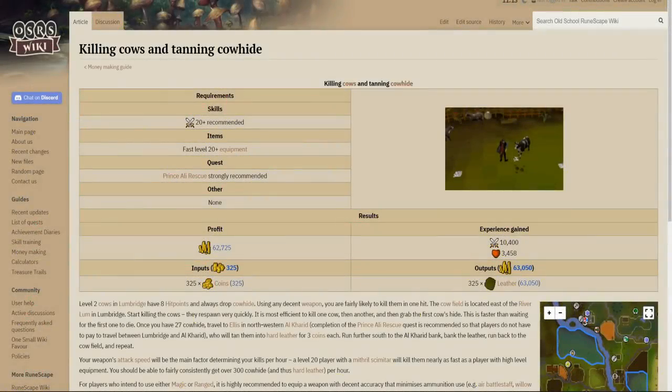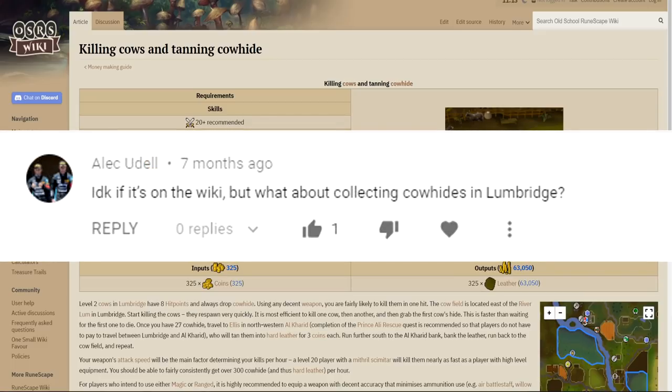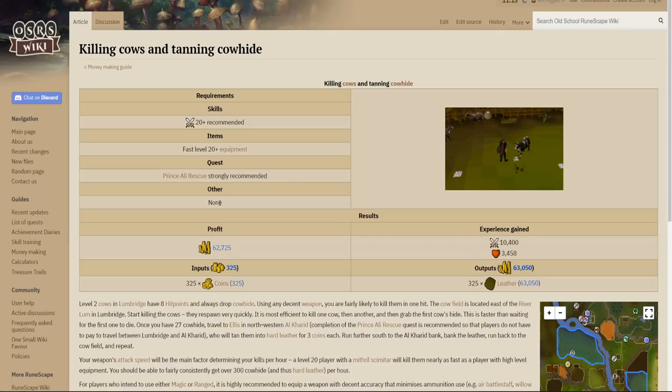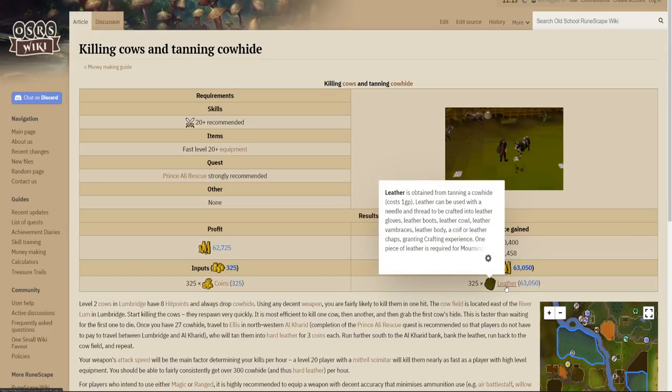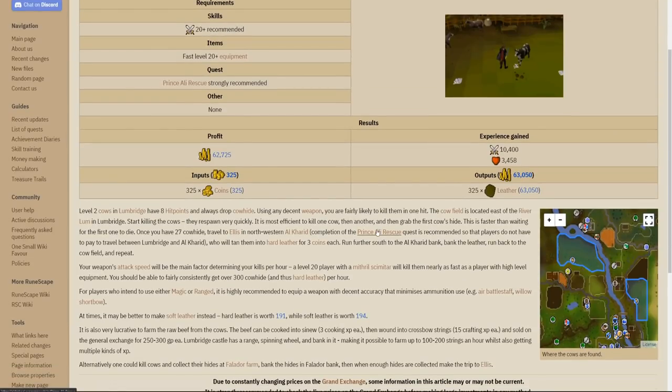For today's money maker we'll be taking a look at one of the first money makers that some people do whenever they first get into the game — including me — and that is to kill cows and tan the cowhide. This is a good change of pace since the last couple of videos have been pretty high profit. As you can see here it's less than 100k an hour, but the requirements are very low and it's perfect for anyone in free to play looking for a money maker to start off with.